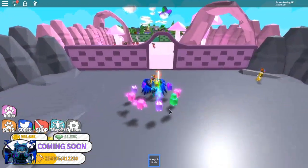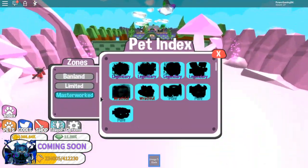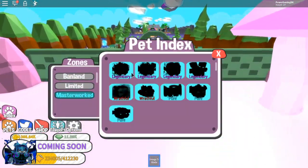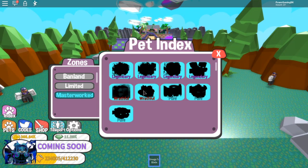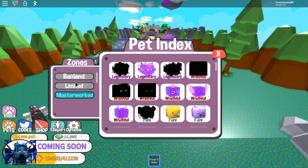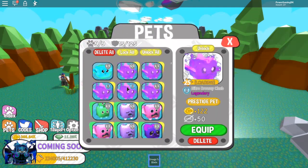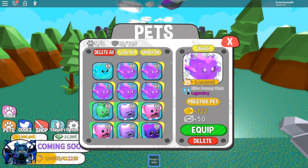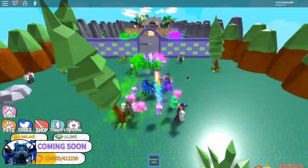You guys need to know how to get the gems because you're gonna need them when you make masterworked pets. The way you make masterworked pets is when you get a normal pet to prestige 20, you can masterwork them. So if I were to get this pet right here to prestige 20, I could masterwork it - and you need gems to masterwork it.